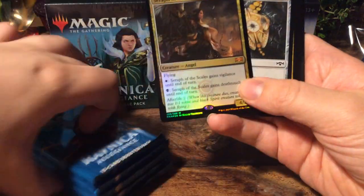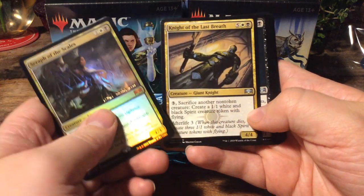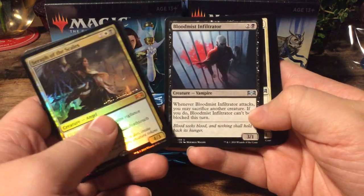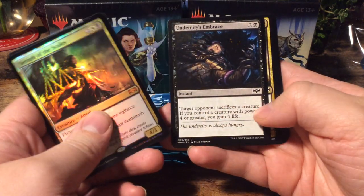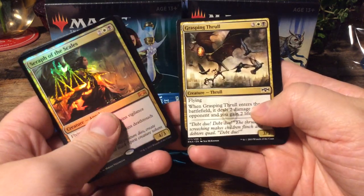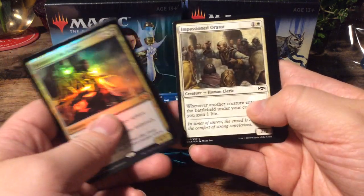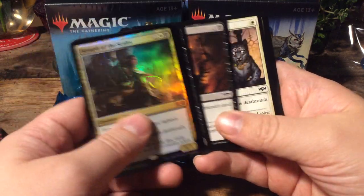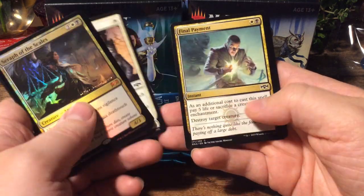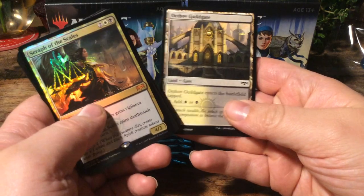An Orzhov Locket. I think all of these things have at least one locket. Knight of the Last Breath. Blood Mist Infiltrator. Ministrant of Obligation. Undercity's Embrace. Grasping Thrall. Catacomb Crocodile. Impassioned Orator. Viscopa Vampire. Blade Brand. Twilight Panther. Final Payment. Bring to Trial. And an Orzhov Guildgate to start it all off with.